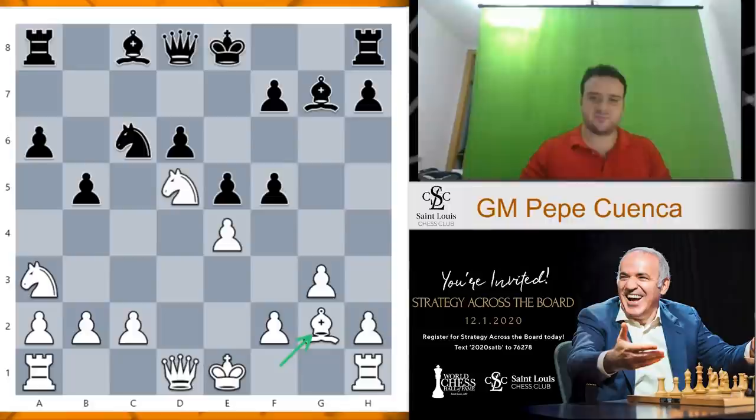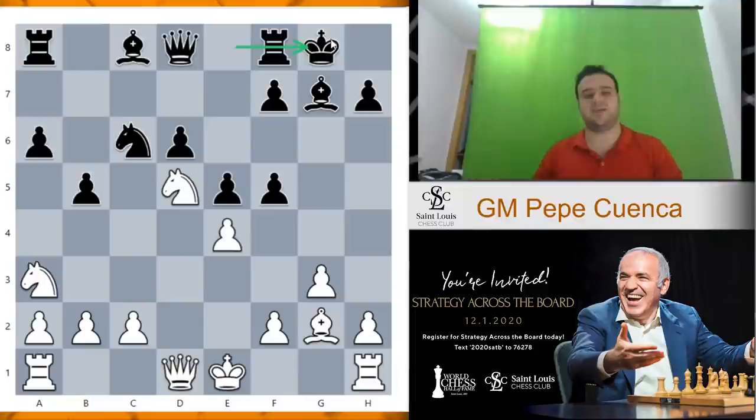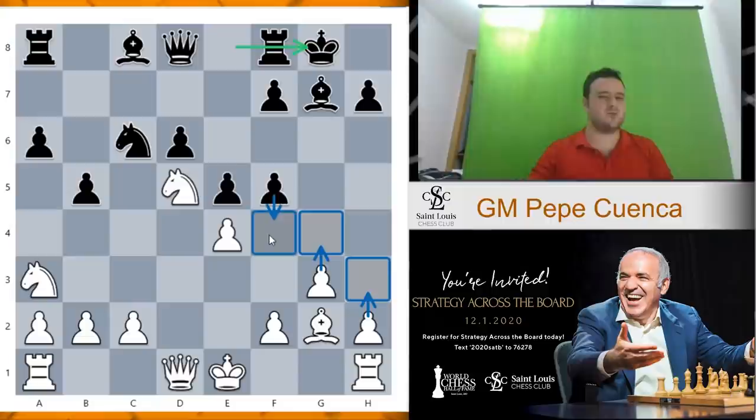So f5 and now bishop g2, f takes e4. Now I want to show what happens if black castles, which is a bad move. So how do you play here with the white pieces? H3, g4 — this is too slow, because black can always close the position with f4. And f4 is another mistake because your king is still in the center, and this bishop was locked by its own pawns. After e takes f4, this bishop has a fantastic future in this diagonal — bishop takes b2 and suddenly you are in trouble.